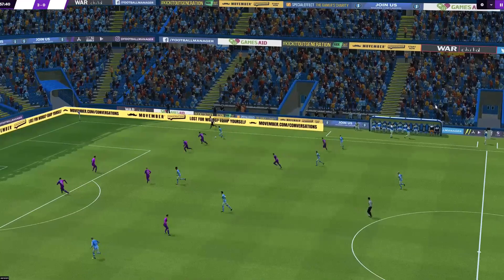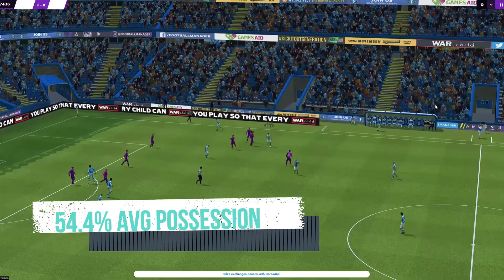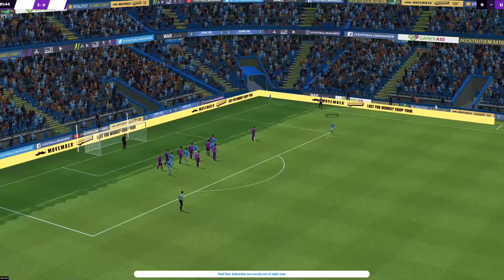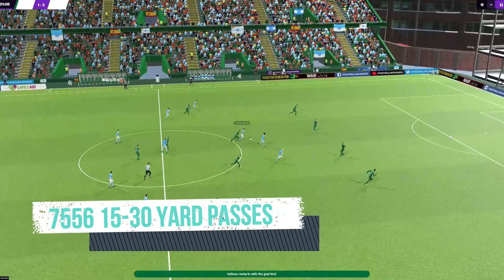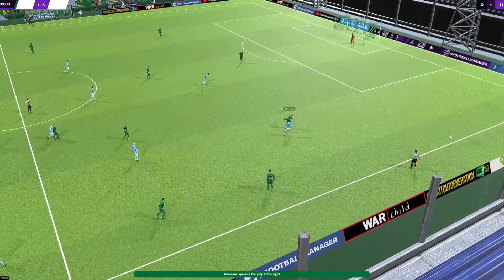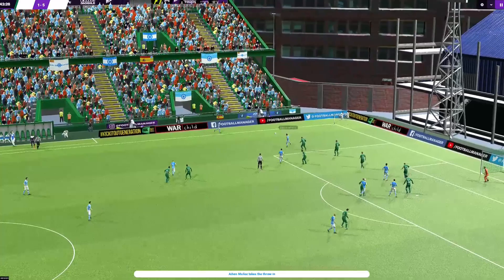Even though Alguacil's side like to dominate the ball — achieving a 54.4% average possession in 2019-20 — they don't just play controlled possession. Real Sociedad were also fourth highest with progressive passes and fourth highest with passes into the opposition's penalty area. Playing forward risky passes was also part of the game, completing 7,556 fifteen-to-thirty yard passes whilst also managing 3,357 passes under pressure. Building from the back is key, as Zubeldía drops in between the two center backs, triggering both full backs to push higher and offer natural width.